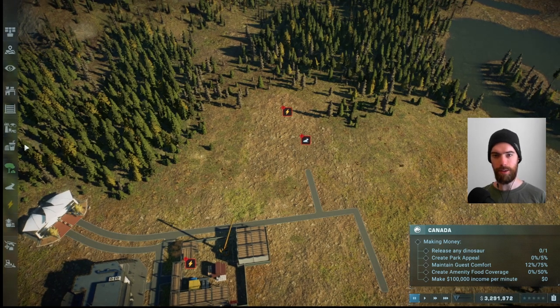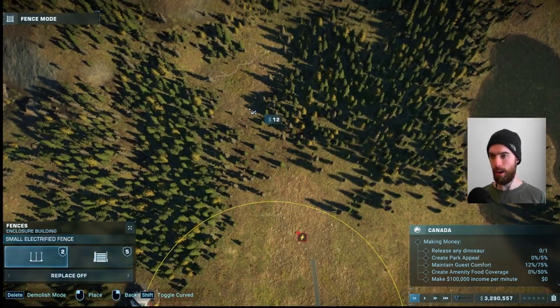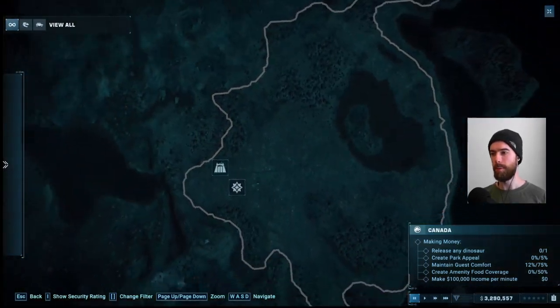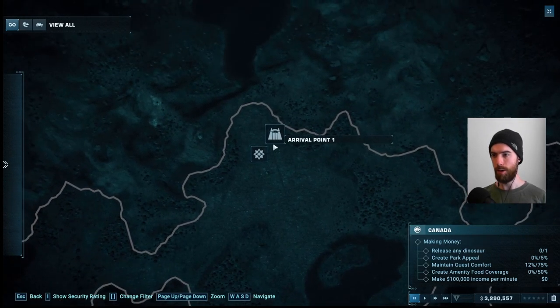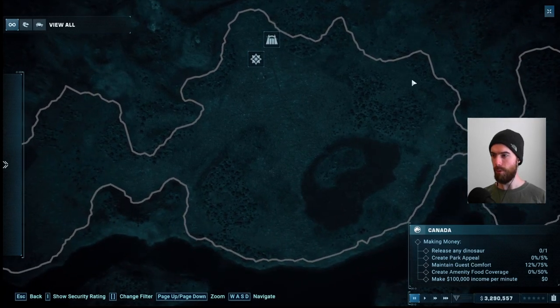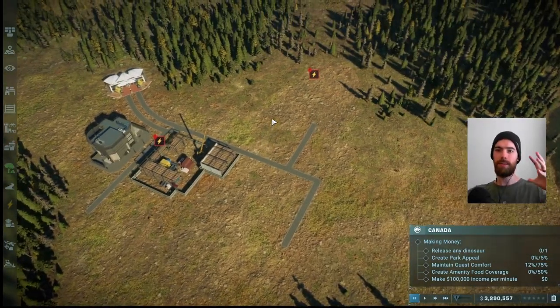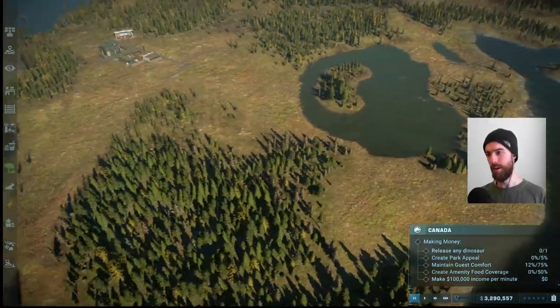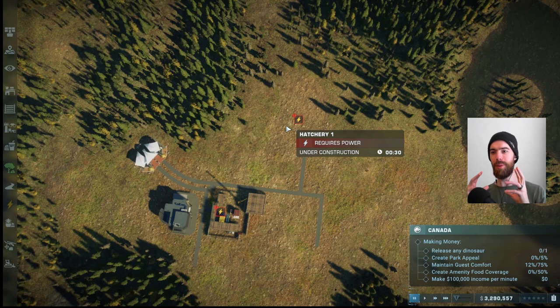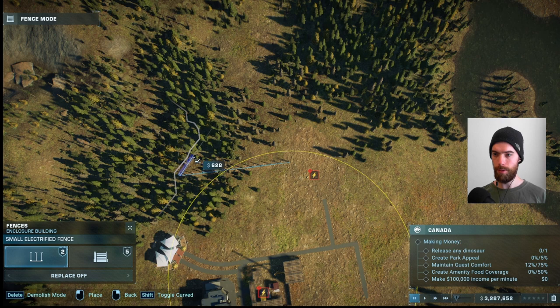We want to get our first enclosure begun — a hatchery off of this extension on the path. Let's check out the map to see what we are working with. We have a large central area with wings off on either side; that's where the Brachiosaurus is, and our arrival point is right here. As we extend farther, we're going to start taking a penalty to guest comfort via our transportation score, so we want to keep as many things close to the arrival point as possible.